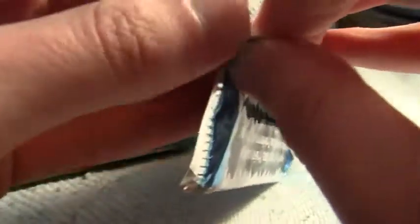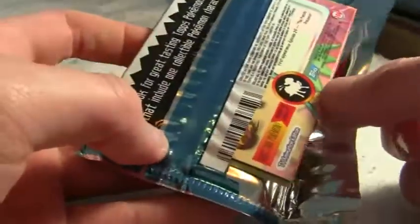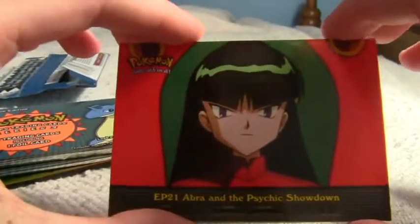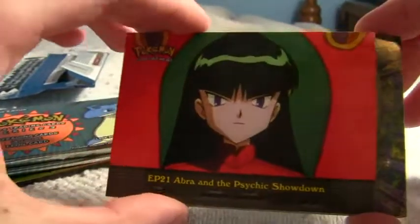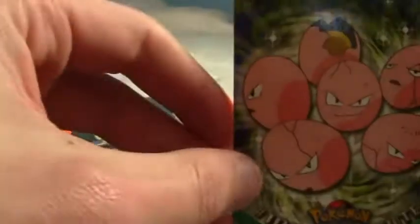Series 2. The Series 2 packs, you can find them on eBay every now and then — they're not super rare to find. The first card looks like an Episode card: Abra and the Psychic Showdown with Sabrina. It's Episode 21. That must be one of the chase cards at the end of the set.